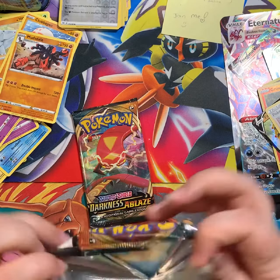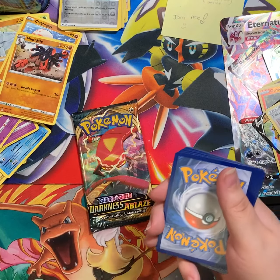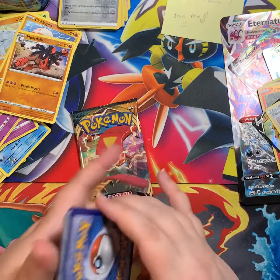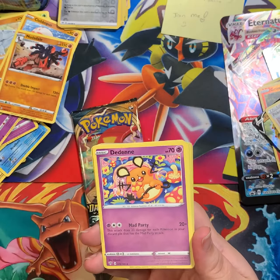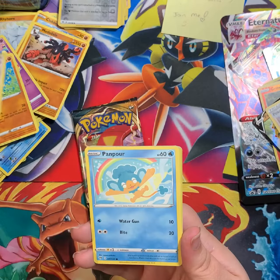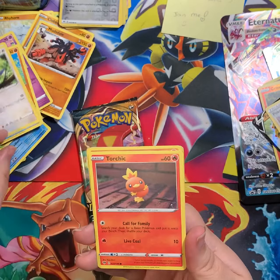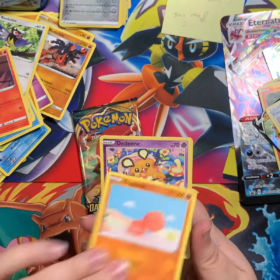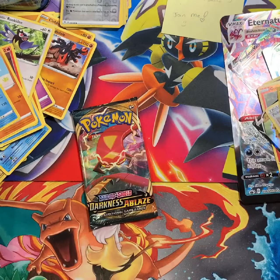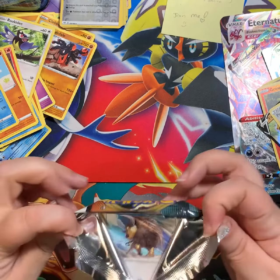Alright, what we've all been waiting for — Darkness Ablaze. Today's cards: Vibrava, Corvisquire, Pansear, Teddiursa, Rookidee, Torchic, Trapinch, Dreepy, reverse Arceus, and Aipom non-holo.